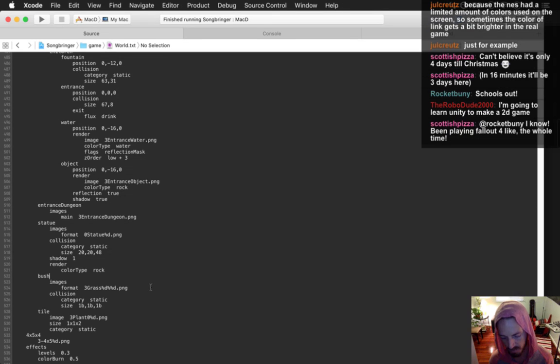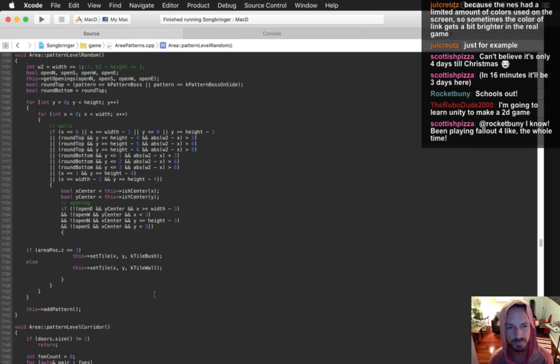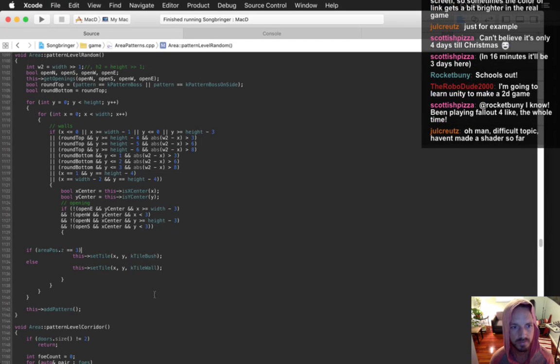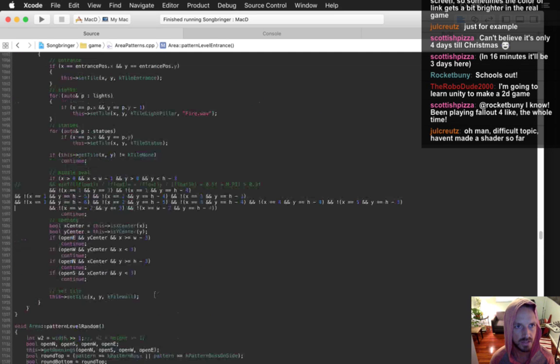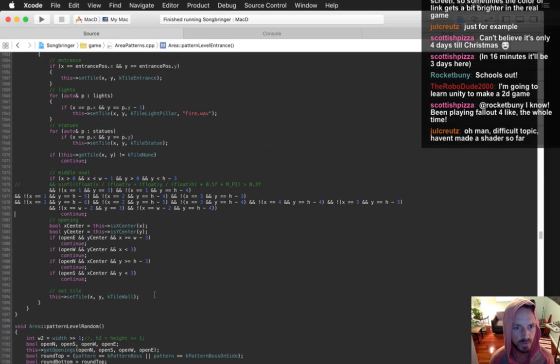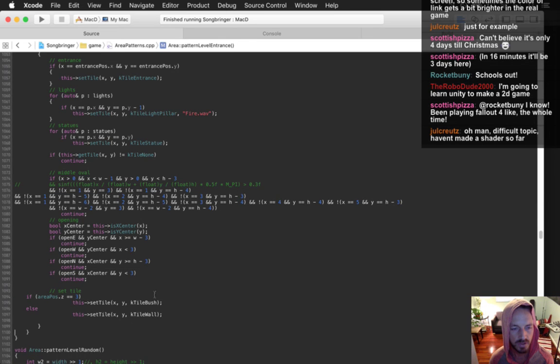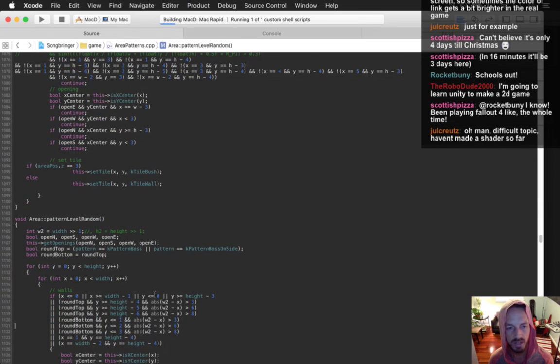One thing at a time — area patterns. This is the jankiest part of today's code but I'm not sure how to do this right. Here's the pattern level entrance — I'm just going to switch this around so it uses this janky code now. We can start the level at this place.